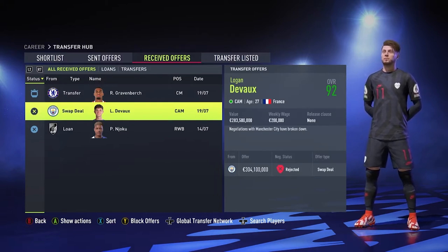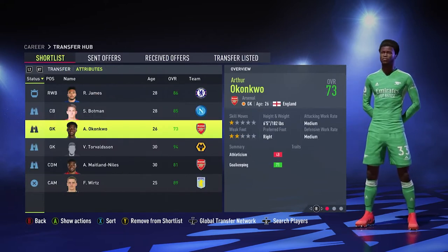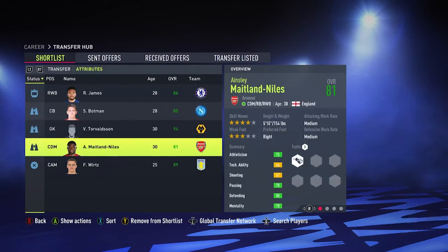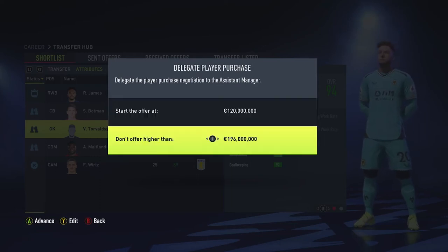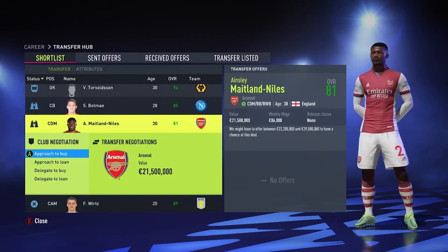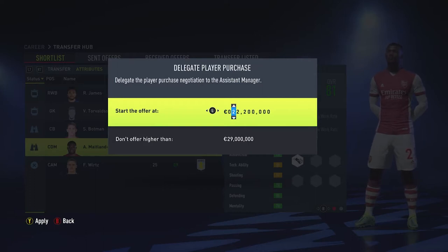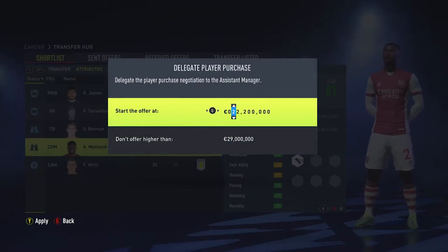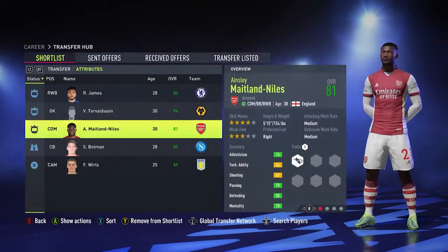The keeper Okonkwo turned out to be a lot lower rated than expected — I thought he was over 80, so I'm removing him and going for Torvaldin instead. His transfer value is 120 and he's already 30, so I'm going to offer 130. For Midland Niles, his transfer offer is about 21,500 so I'll drop it down to 20 million and see what they say.